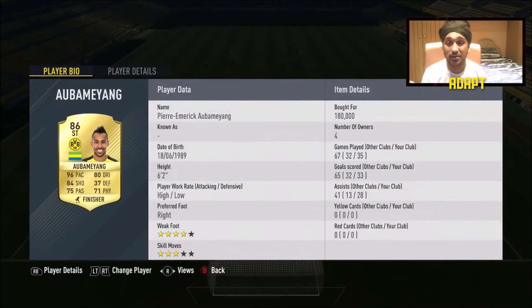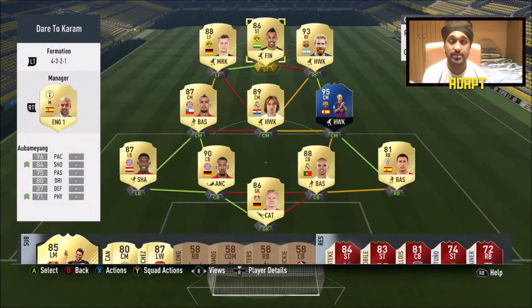In the striker position we have Aubameyang at 180k — 33 goals and 28 assists in 35 games looks ridiculous, but I would still choose Griezmann over him any day. Aubameyang has the pace and contributes, but outside the box he doesn't offer much. Griezmann's long shots from the right angle are likely to go in, whereas Aubameyang only has three-star skill moves so you can't do much with him. Let me know in the comments who you prefer.